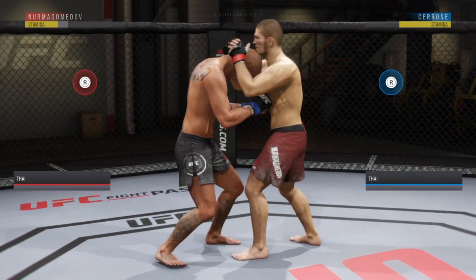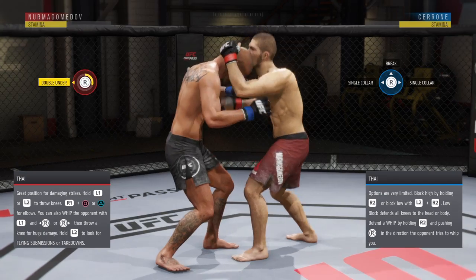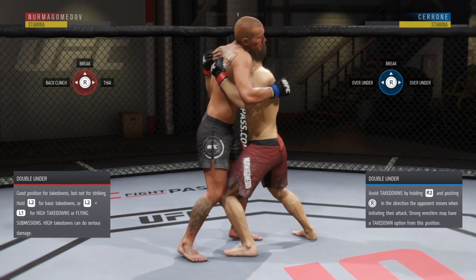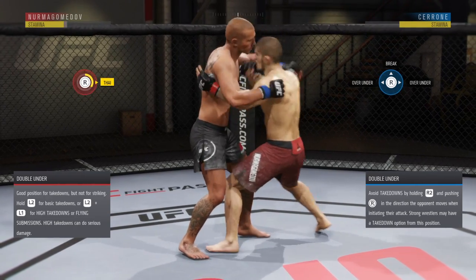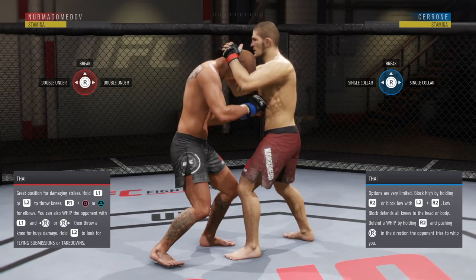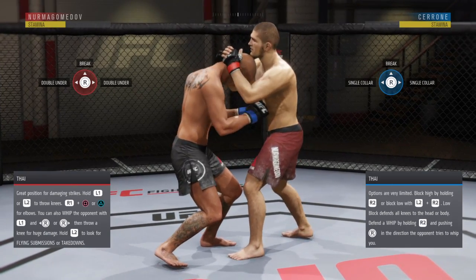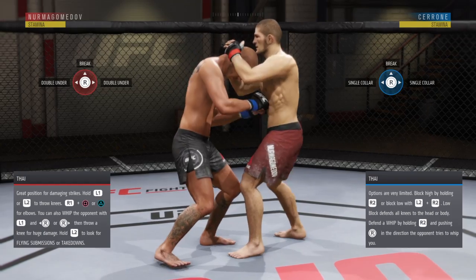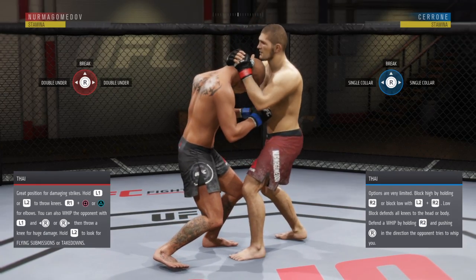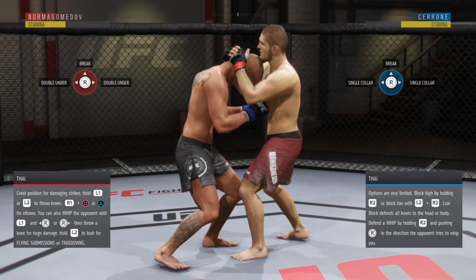In Muay Thai, we do have an outside trip — R2 and down is how you stop that. Now double under: it looks the exact same here as from Thai. The reason is that Thai is such a dominant position that they just didn't put a different direction for both, which is kind of hard. But not many people do this from Muay Thai anyway — if they're in Muay Thai they're trying to take your head off. If Donald Cerrone wants to move to single collar, you'll see the back hand go forward — that's R2 to the left. Single collar to the right is R2 to the right. Front hand moves: R2 to the right. Back hand moves: R2 to the left.